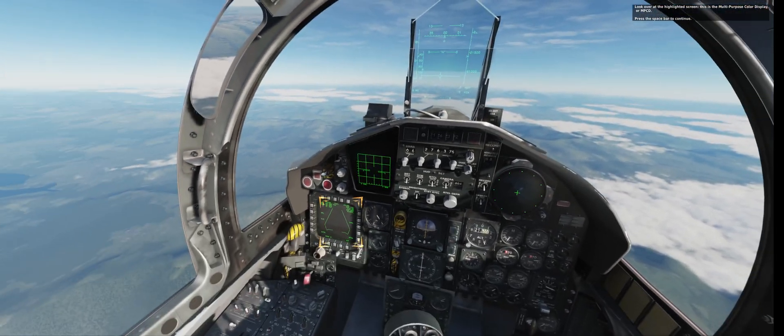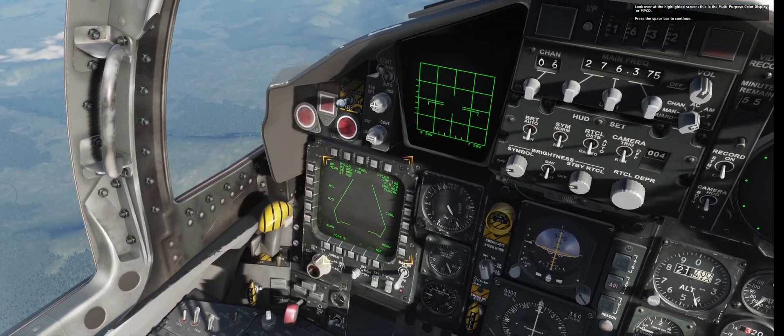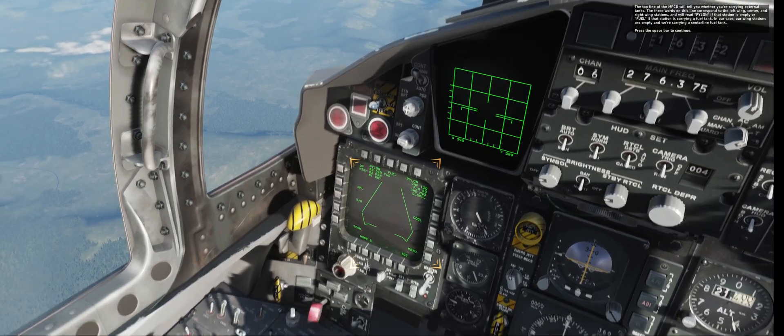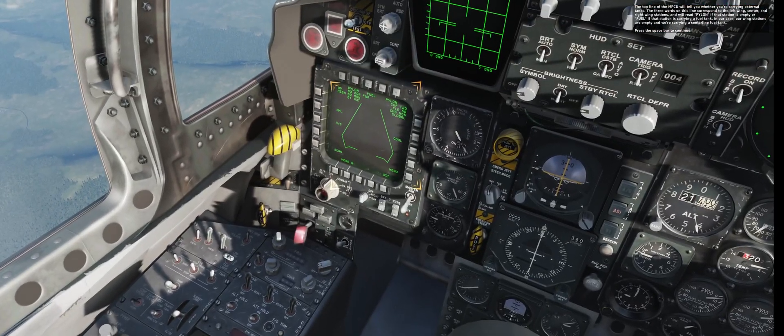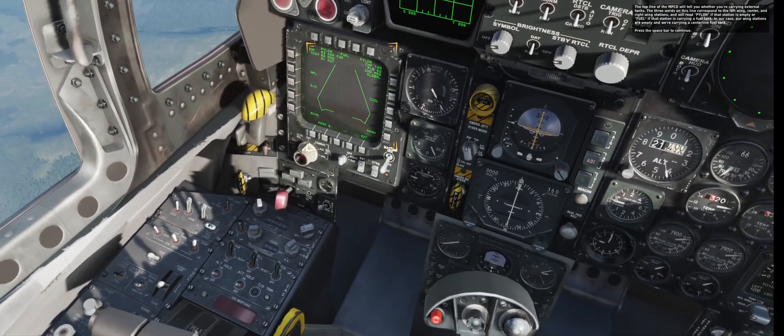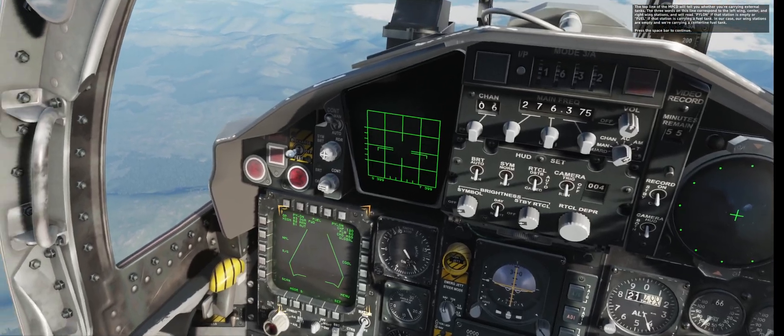Look over at the highlighted screen. This is the multipurpose color display, or MPCD. The top line of the MPCD will tell you whether you're carrying external tanks. The three words in this line correspond to the left wing, center, and right wing stations, and will read 'pylon' if that station is empty, or 'fuel' if that station is carrying a fuel tank.